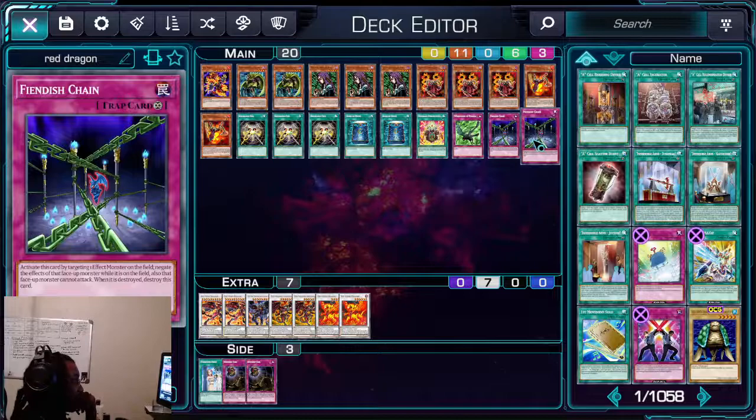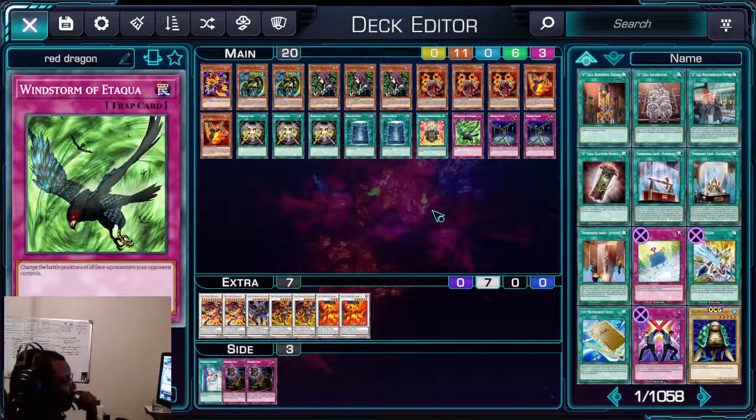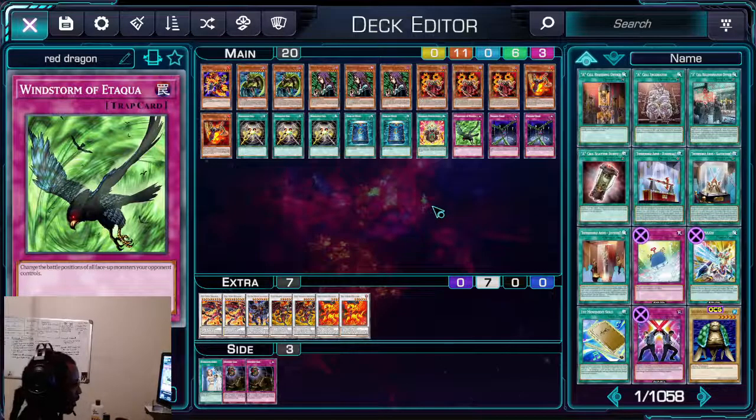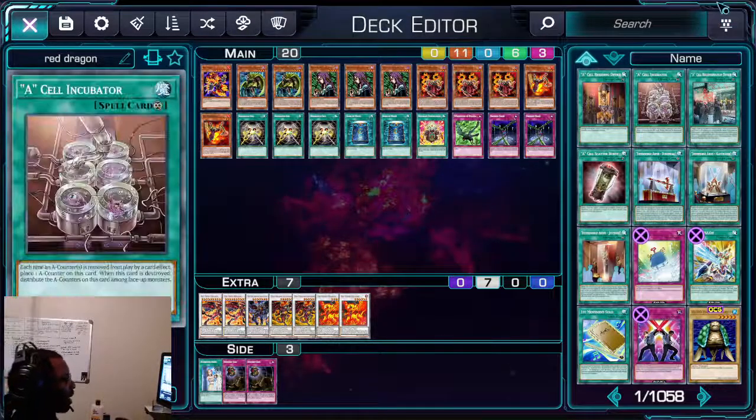Synchro Call I wanted to implement somehow but it feels kind of slow since we're already running Fiendish Chain and Windstorm. Yeah, this is pretty much the deck, guys. I hope you enjoyed it and can tweak it. Comment below — would you play Chain Resonator, would you play Synchron Resonator? I'm gonna keep playing with it and upload more later, so when the deck actually comes out we'll be ready for a new deck profile. It's your boy Sith Lord Zeke, and I'm out. Peace.